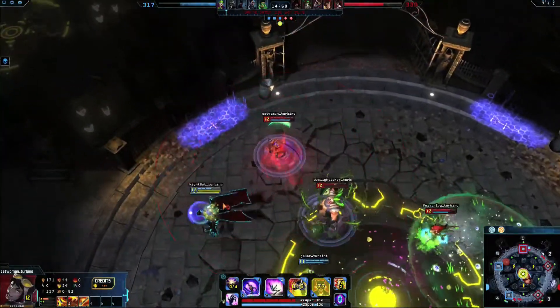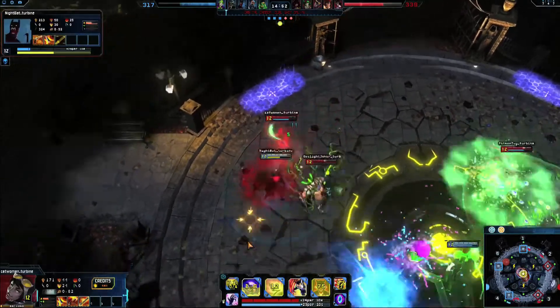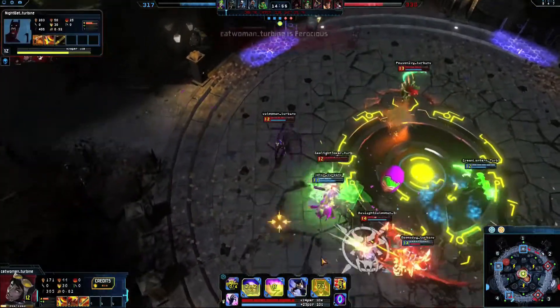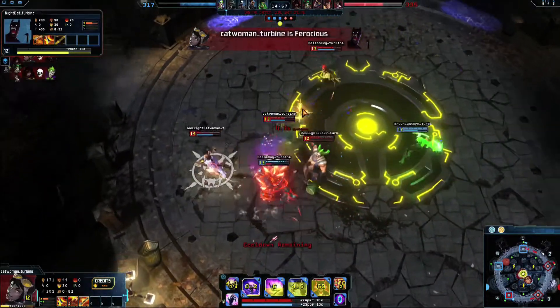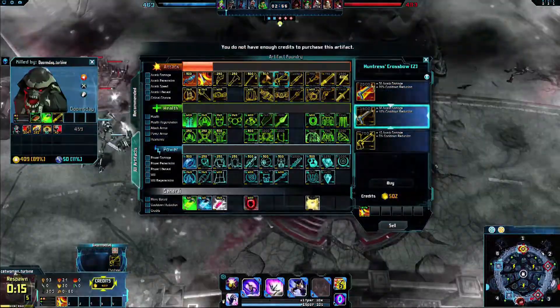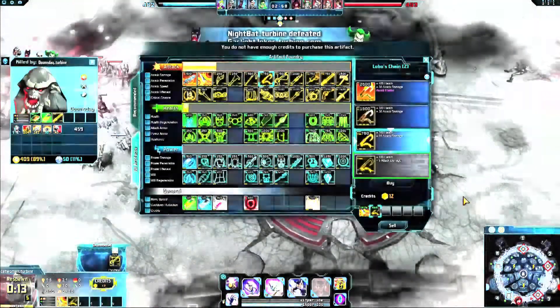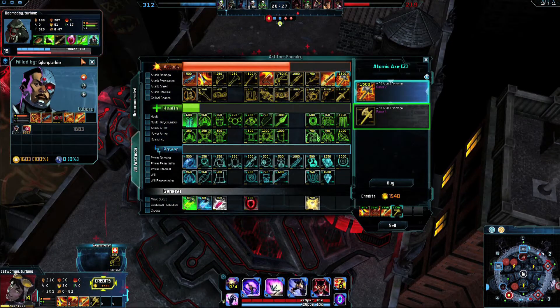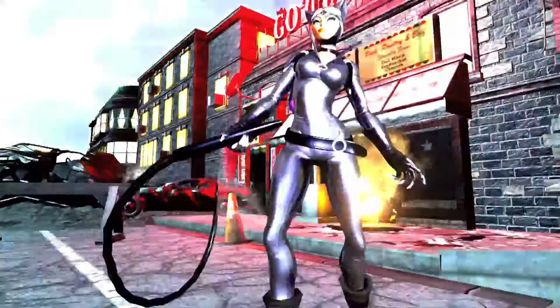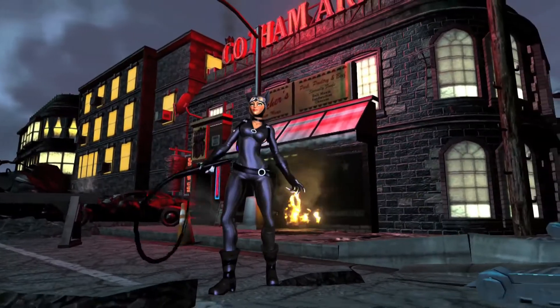Catwoman plays best when building attack damage and utility, especially because on-hit effects are applied by Whip Strike. For early sustain, pick up Nil Weapon. Buy Soul Taker Katana for even more lifesteal, or Lobo's Chains for a chance to slow enemies. If an enemy builds armor, Atomic Axe and Coda Blades are strong counters. Lacerate your enemies with feline ferocity, as Catwoman.